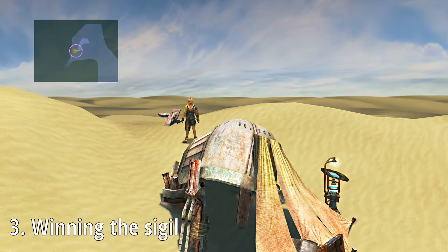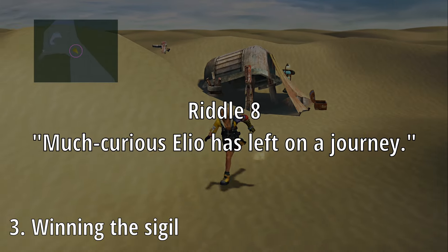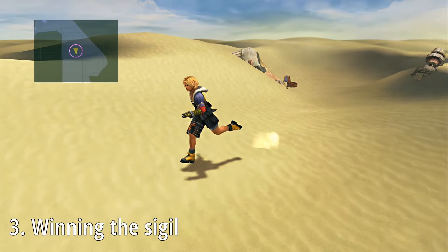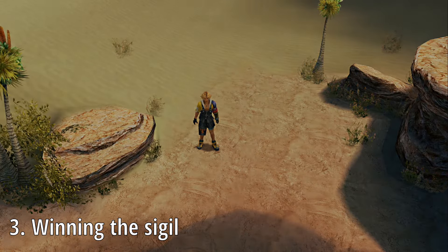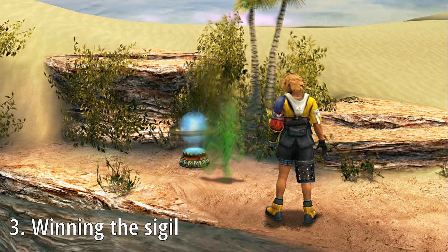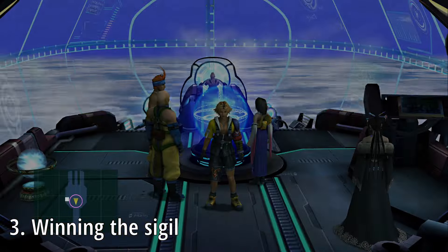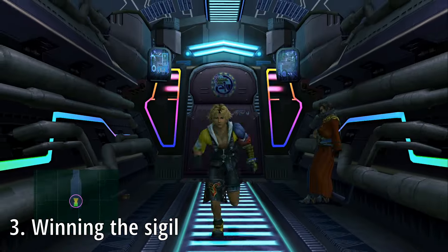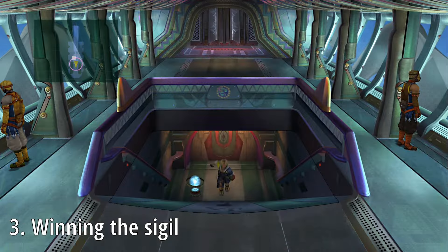Cactuar number nine, Elio, is actually the only one not in the desert. Once you've placed Isra's sphere, you'll need to walk all the way back to the Oasis and return to the airship. It's very important that you use the Oasis save sphere to do this, because you'll trigger a unique cutscene showing the little bugger sneaking aboard. Once on the airship, you'll need to head out to the airship exterior, and standing there on the bow is Elio.